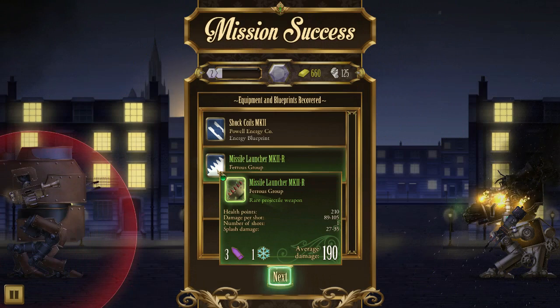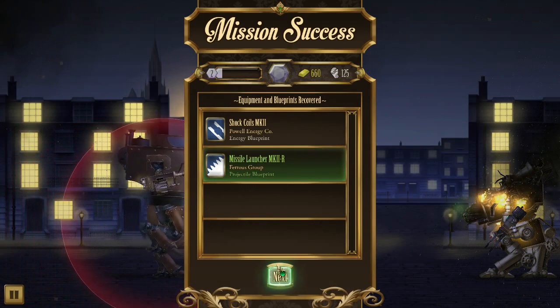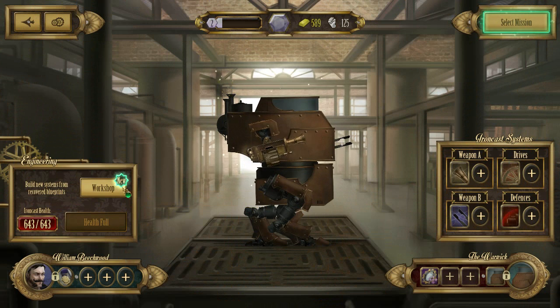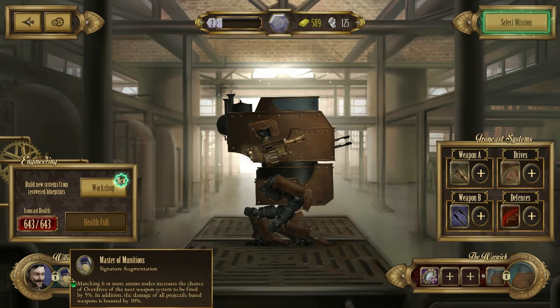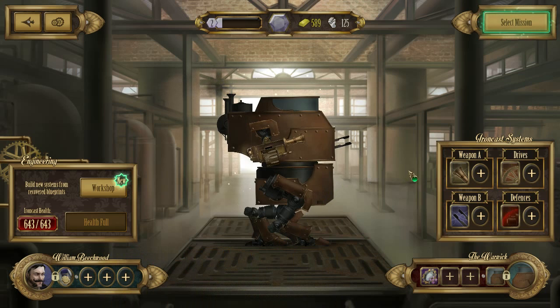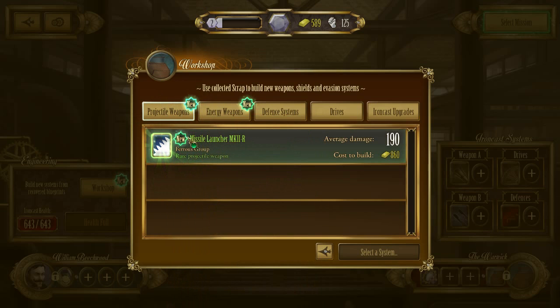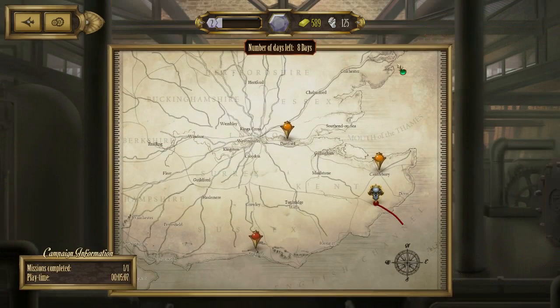And we've got ourselves a missile launcher. Let's see if it's better than our current weapon — our shot cannon. Let's repair, then have a look. Matching six or more ammo nodes increases the chance of overdrive of your next weapon system to be fired by 5%. In addition, the damage of all projectile-based weapons is boosted. We should be focusing on those weapons. This missile is significantly better than our shot cannon — not only does it do the same splash damage, it also does 105 on hit. That's really, really good. We're going to have to save up for that missile system. It's necessary.